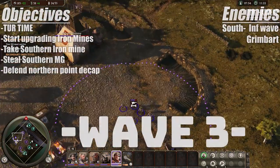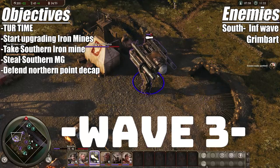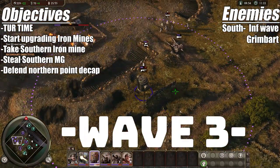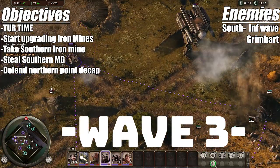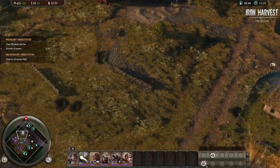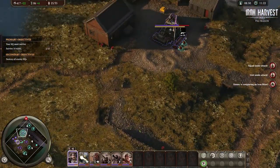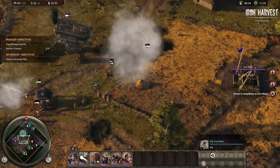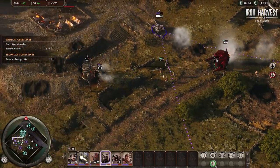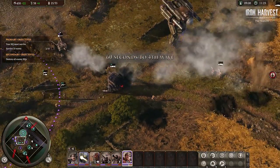Grab those extra resources, take the iron mine, and get a free MG out of it — because the only thing we want to build is Turs. Wave three: it's Tur time! Now that we have our Tur we can start upgrading our points, snag that MG. All that's down here is some infantry and a Grimbart, so we're just going to get ready for wave four. Smash all this stuff — anything you haven't done yet, you've got time here.